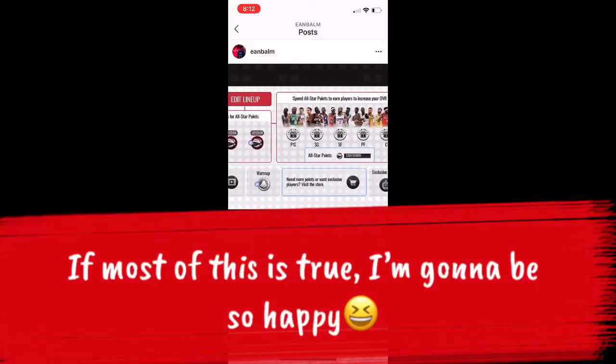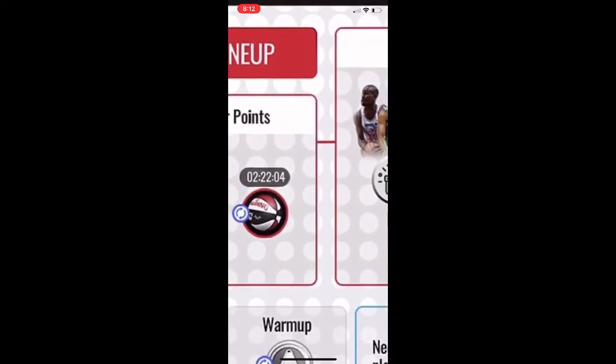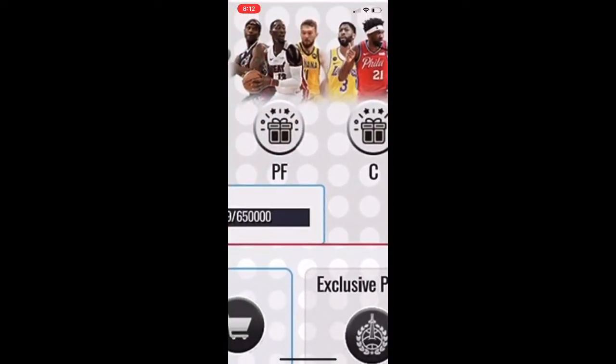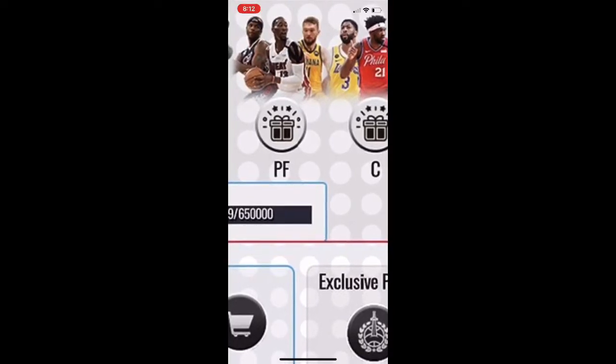Players I can see include Gary Payton, Kemba, Luca, Trae Young, James Harden, and some shooting guard I've never seen. We got Pascal as a small forward, Kawhi Leonard, and Dominique Wilkins. Also Bam Adebayo, Domantas Sabonis, Anthony Davis, Dominique Wilkins again, and Joel Embiid.